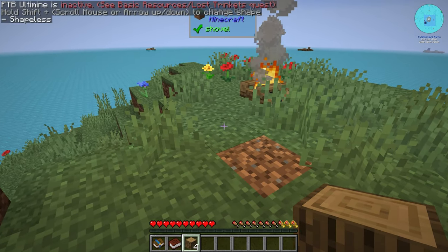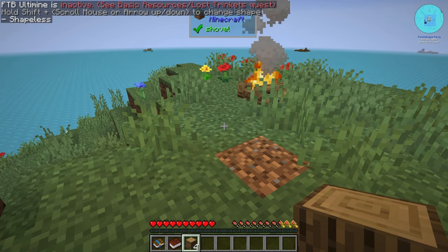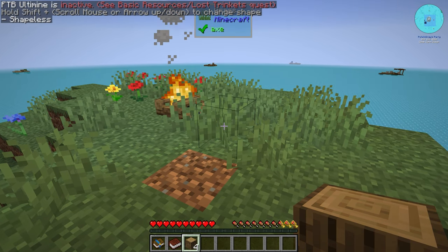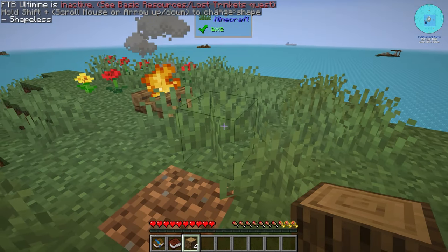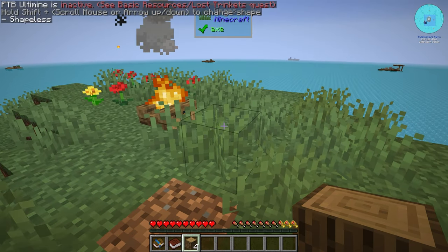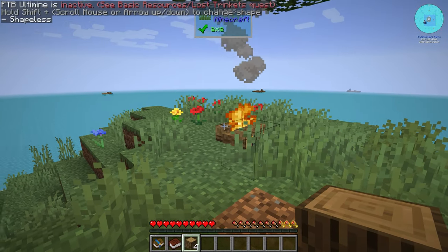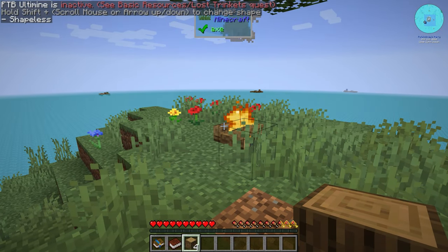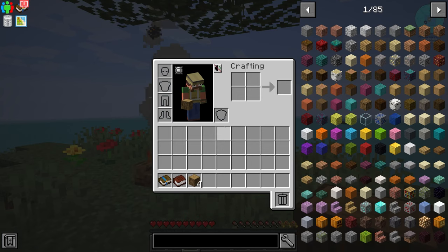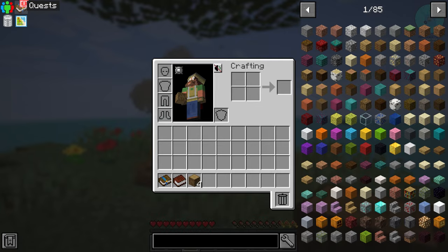We don't have Vein Miner yet. If you don't know what that is — you hold the tilde key, the key to the left of your one on your keyboard, and it lets you mine everything connected to the same block type. It looks like we need to complete a quest to unlock it.